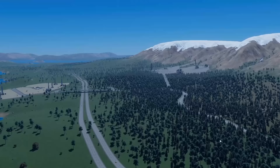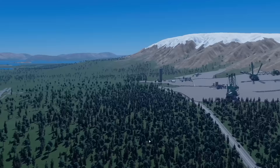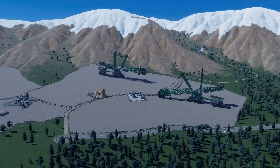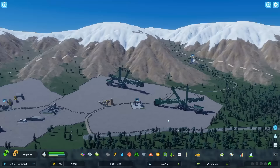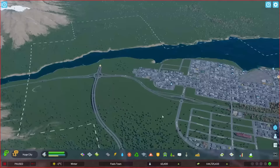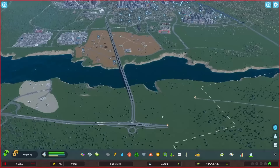Hey guys, my name is Sidiac and welcome back to another episode of Fool's Town here in Cities Skylines 2, where last episode we implemented a bunch of brand new industries within the city, which is not only producing a lot of new raw resources but also providing a lot of jobs as well, which is now creating product which I'm ready to start exporting. So today we're going to look at setting up a new system of imports and exports within the city.